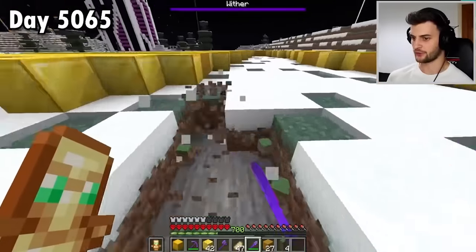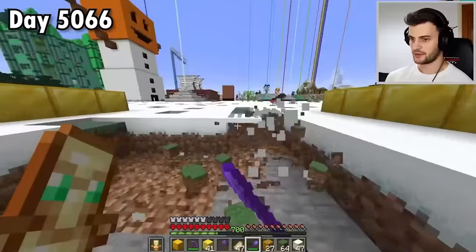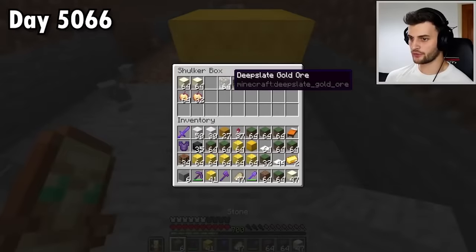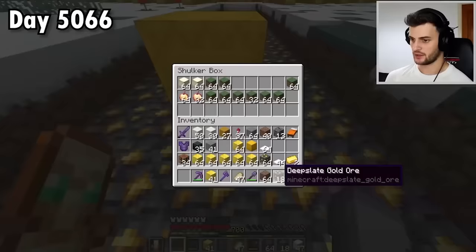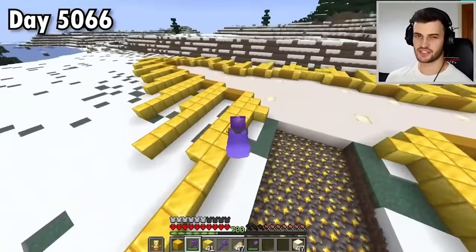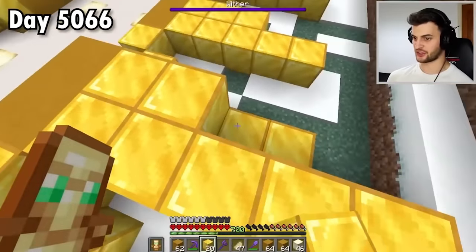I'm going to dig out all of this, as well as the layer underneath. This is where all of the gold ore is going to come in handy — I needed it to fill in this entire pathway. I conveniently got over a stack to spare as well. It looks really cool, and on top of it it will have stained glass. Instead I'll focus on building up this second layer. It's definitely starting to come together, but it's going to be a lot bigger than that.